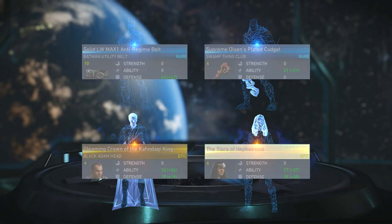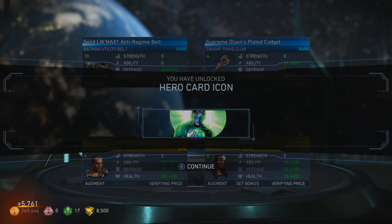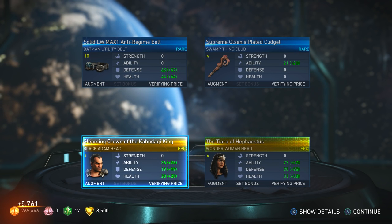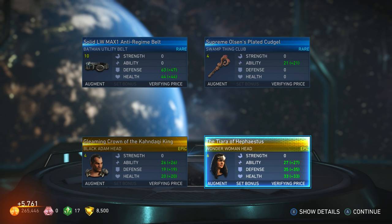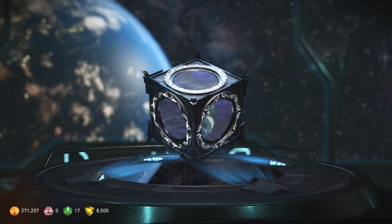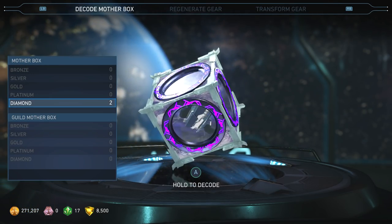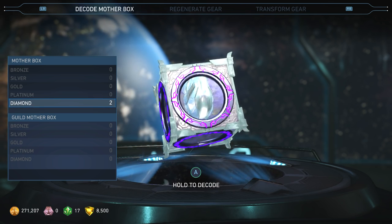Two epics this time — well, I got a hero card, cool. We got a piece of a gear set bonus, and we got Black Adam head — cool. Now we move on to the big boy — diamonds! What's this going to bring?